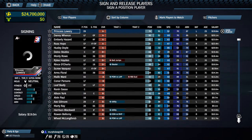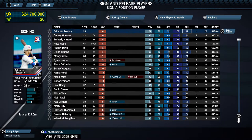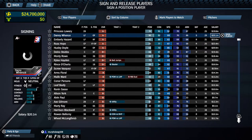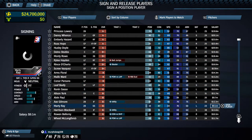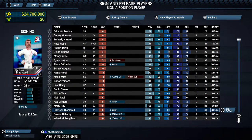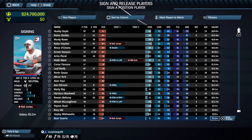This is the sign and release phase — the free agent pool. The only problem is that free agents ask for a lot of money. One guy is asking for 23.4 million and he's an A-minus player. There are B-minus players asking for $13 million, and Bear Guerrero, a D-plus player — not a good ball player — is asking for 3.2 million. I don't know if the economy in this game is just way up.